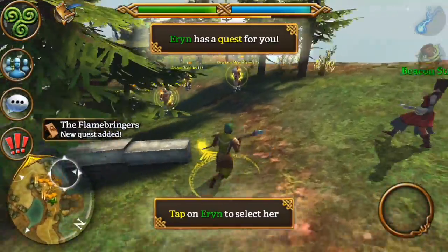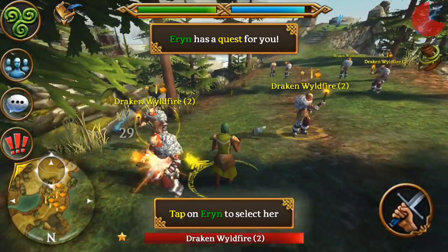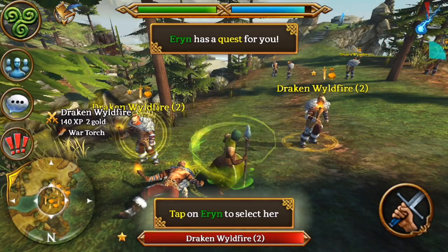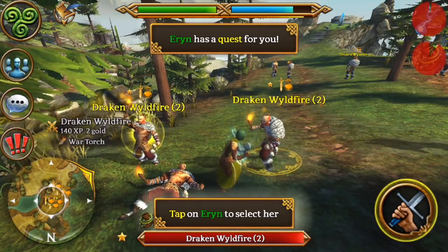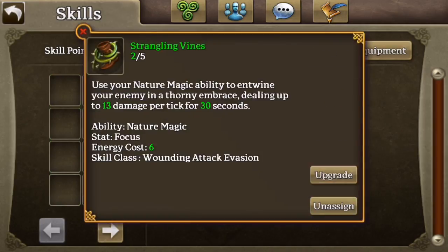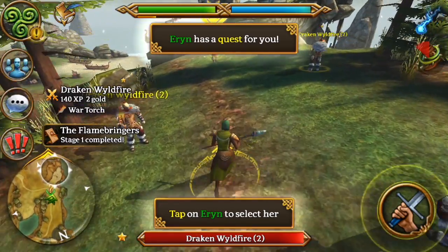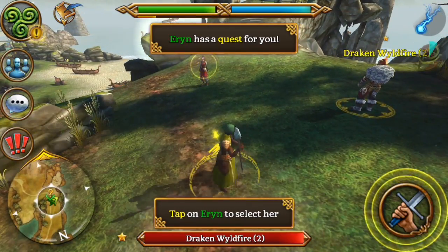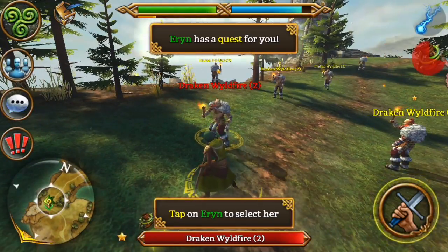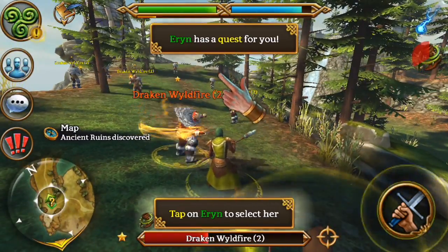Talk to the lighthouse keeper. You'll notice there's a fishing spot down there but it's only for very high level fishing. Let's get some torches. We've got Strangling Vines which is what she wants us to cast - I'll upgrade that. It's a DoT - damage over time - and it's pretty good. Lightning Strike you probably want to max first and then the DoT second, because it's really strong and it'll two-shot enemies easily.